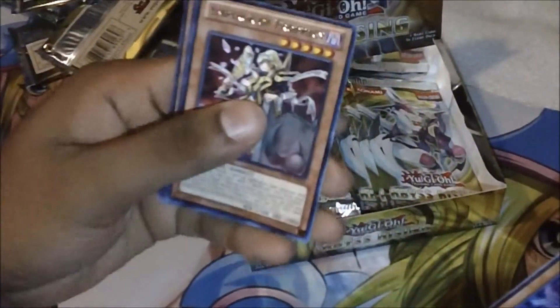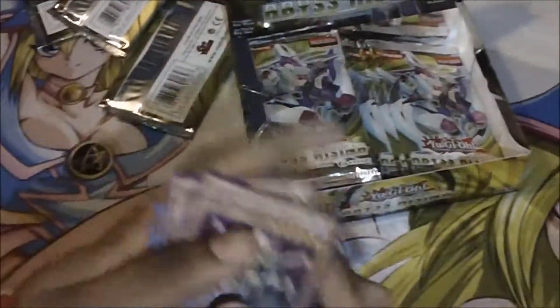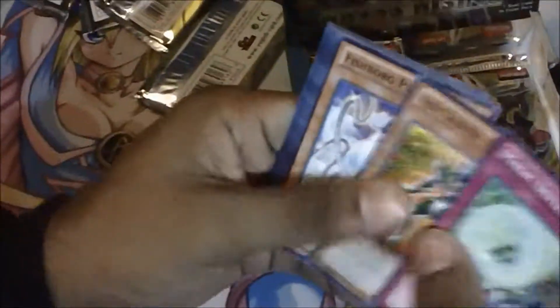Let's see what this next pack will have for us. We got a rare Emperor of Prophecy, and just a rare here too. A lot of rares coming around here. Two supers in nine packs — this is the tenth pack, two holos. Next pack.